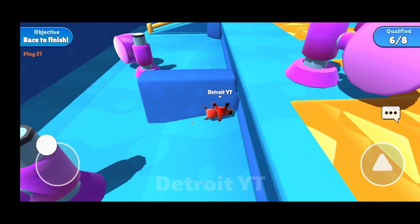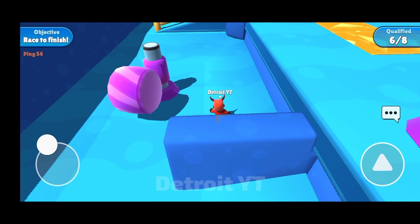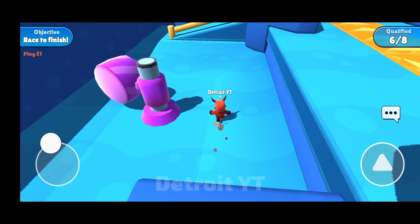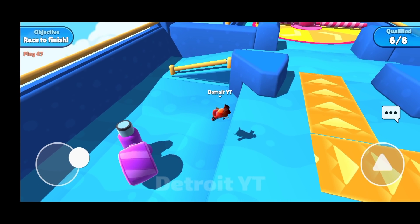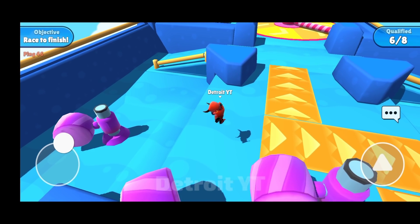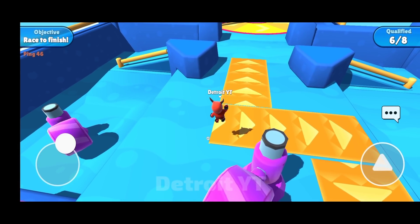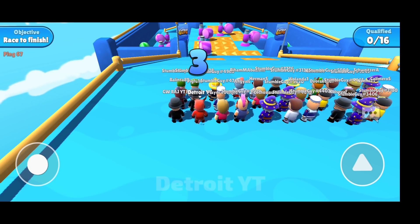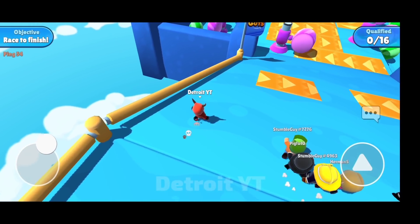If you accidentally fall here, you can go up with the help of a hammer. For this, first come to the hammer, and as soon as the hammer is about to hit you, press the jump button. As soon as you press jump, you will fly up a little, then go back to the top platform. You can do the same on the right side as well. This is a random match where I used this trick and it helped me a lot in qualifying.